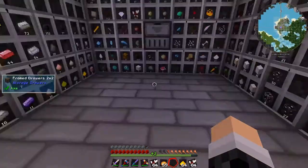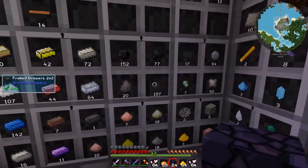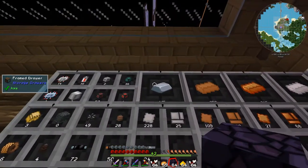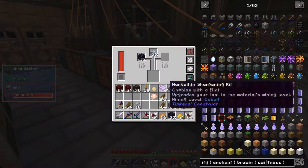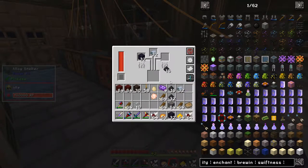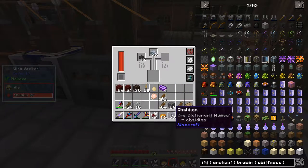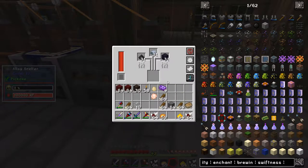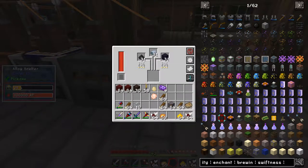First things first — we're going to chuck a whole stack of coal dust, iron and obsidian in here. In fact I'm going to chuck half in each. That's going to make us a whole stack of dark steel because we're going to need loads and loads of it. So that will cook.